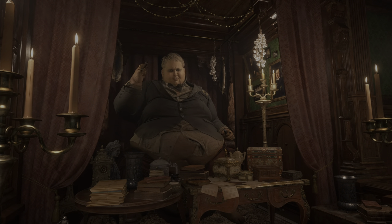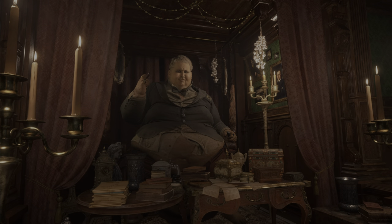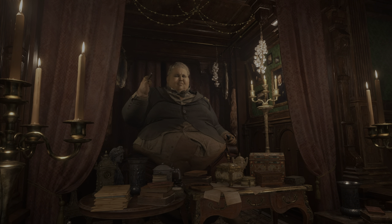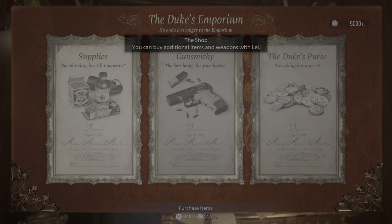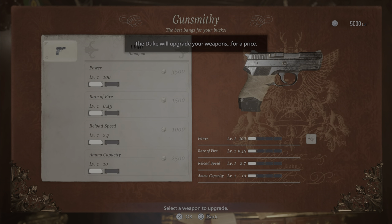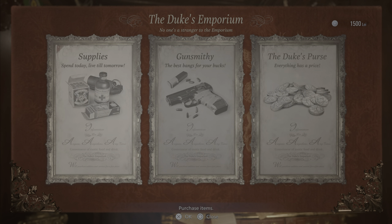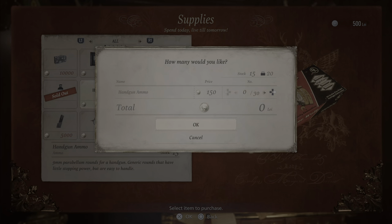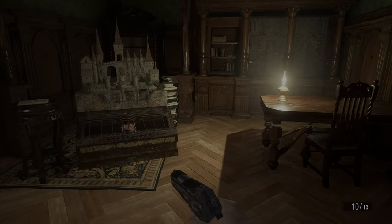Oh, we meet again! Where there's coin to be made. Have you found your daughter? No. If she is truly here, the lady of the castle would have kept little Rose in her private chambers. Why don't you take a look — maybe you'll get lucky. Care to make a purchase? Sure! We have 500 and 5,000. Upgrade that and buy some. Thank you for your purchase. Have a wonderful adventure! Yeah, you too.